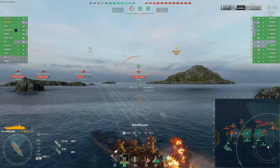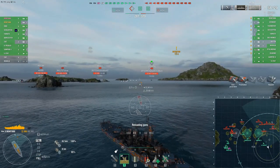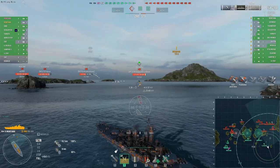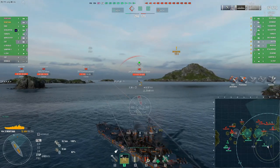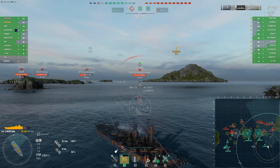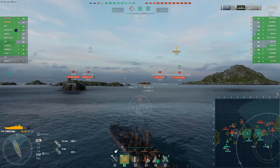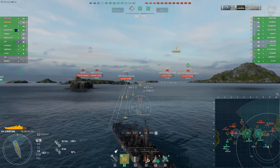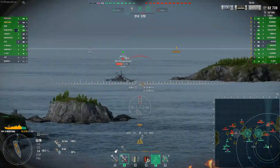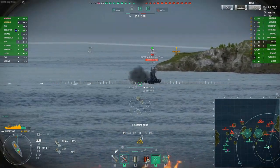We'll send the salvo his way. The Moskva doesn't like us from earlier — they're kind of pushing in. We're going to accelerate forward and use this island to help us go dark. We're burning — the ship is on fire. Two fires — we're going to use damage control party on that.